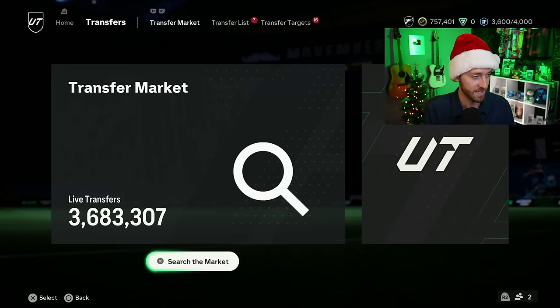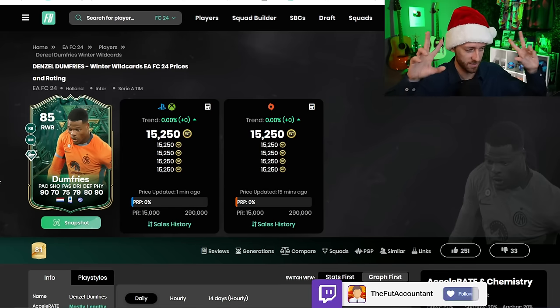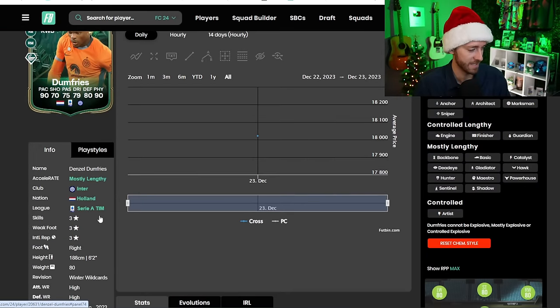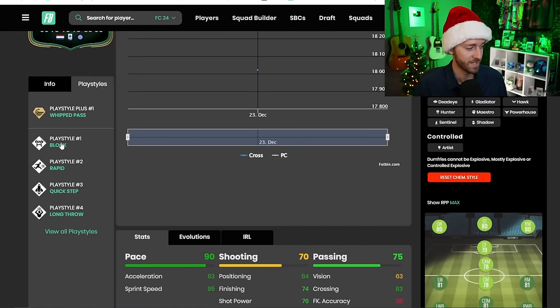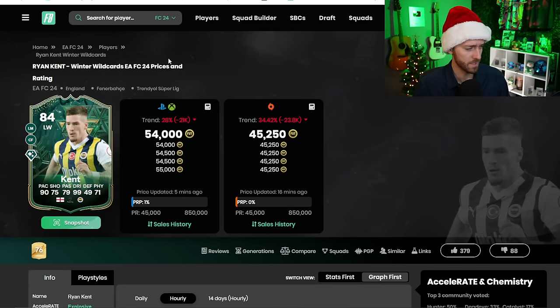The last interesting thing from yesterday's content was the mini-release, which dropped early as we predicted. Dumfries is a sick card - his price range is at 15K. They need to lower that price range, but for 15K you get a Dumfries card with Width Pass Plus. He's always one of the better right-backs in Serie A, with 90 physical, 80 defense, good passing and dribbling stats. He's three-star three-star but he's got block, rapid, quick step, and long throw. That is a nuts card for that price. GG's EA for releasing a pretty nice Dumfries as part of the mini-release.